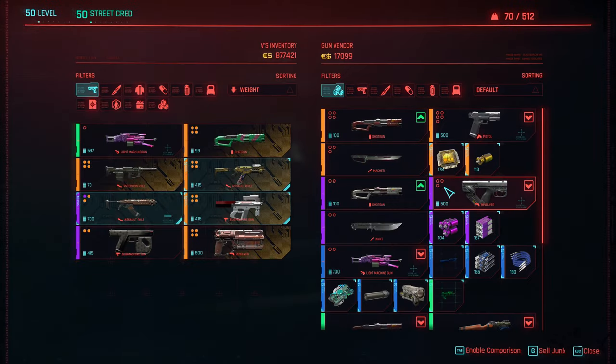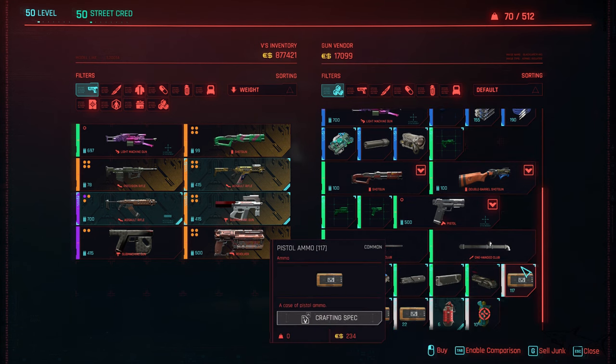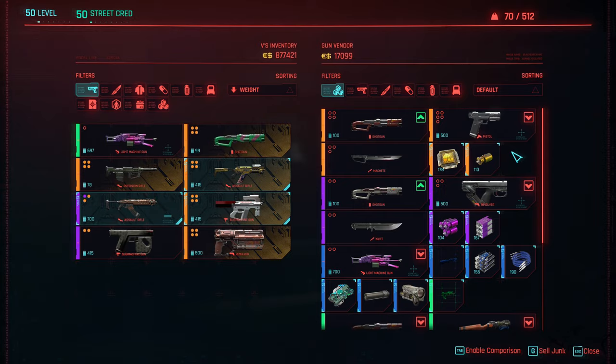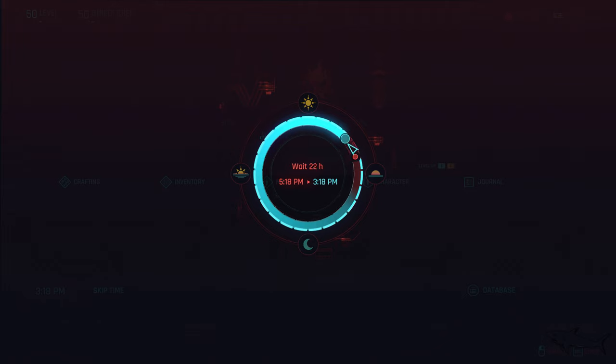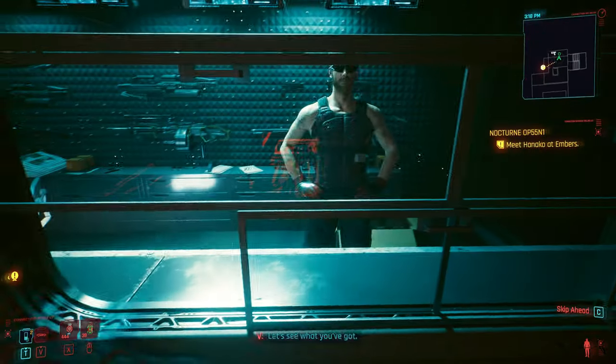Don't worry if it's not there. As you can see, it's not here right now. But there is a simple method to get the weapon. Just exit, go to your menu, skip time 24 hours, and go back. The vendor will change all the inventory and you're going to have new weapons available.